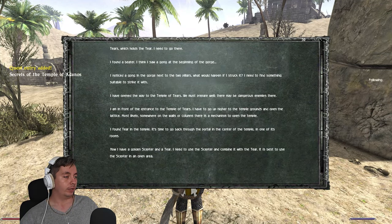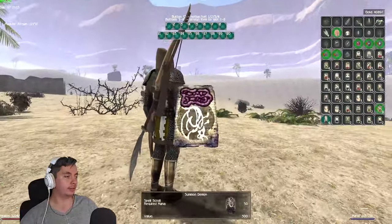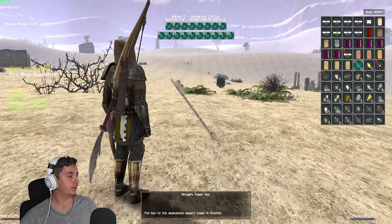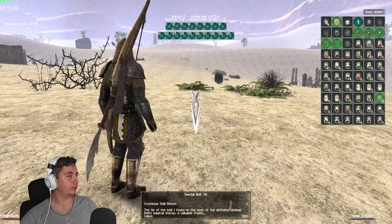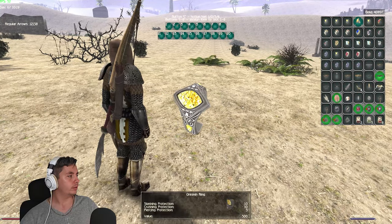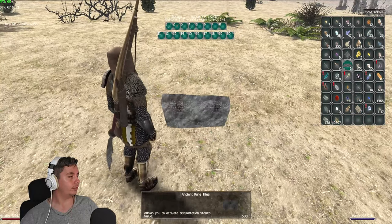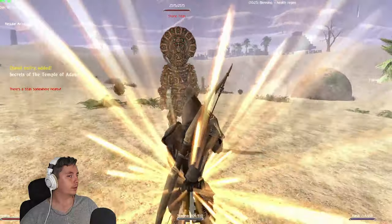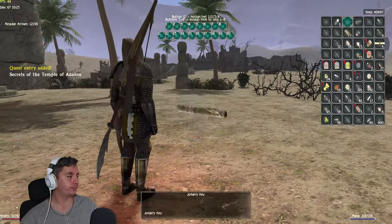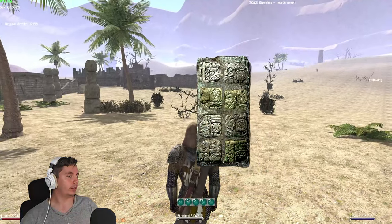Next up: we have to combine the scepter and the tear, and we're going to spawn a titan. A titan appears but it's not much of a challenge. He gives you a special rune tile that you have to combine with another piece of rune tile. So there are two of these — what to do next after getting both parts of the tablet is to combine them on the table in the building next to the small pyramid.